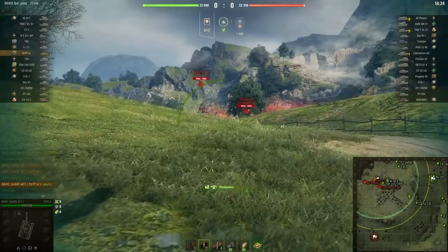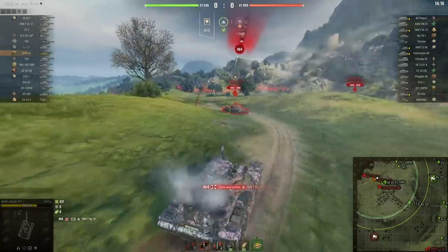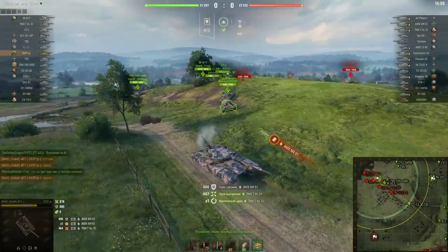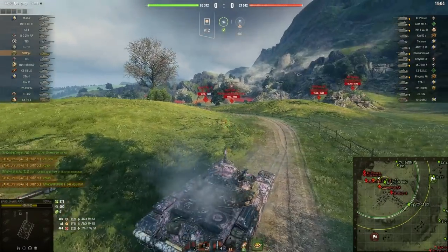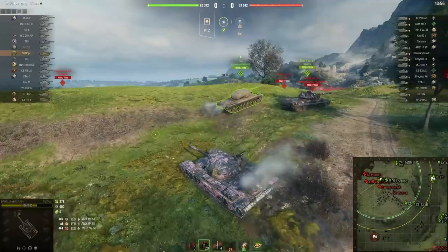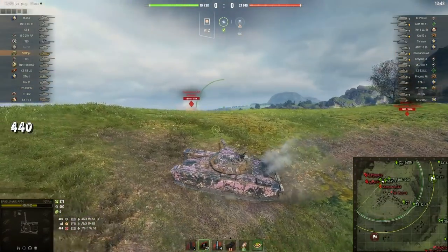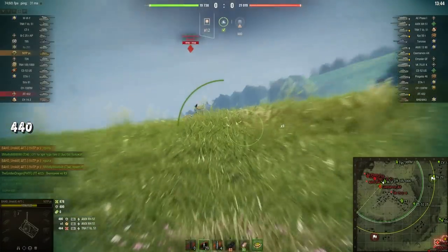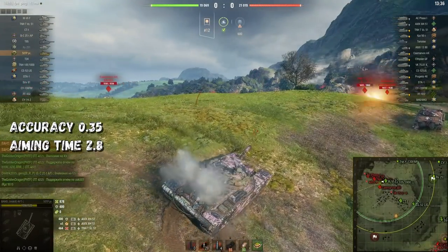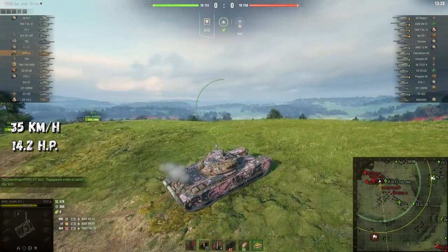In second place is the Polish heavy tank, the 50TP Prototype. Starting with pros — the armor: this is a well-armored tank. In the forehead of the hull, armor values in some parts exceed 320 millimeters, and even tier 10 tanks sometimes can't penetrate it. The sides of the hull are also quite strong. You can use its armor effectively, though you shouldn't rely on it constantly. The second and main plus is the gun: average damage per shot is 440, and damage per minute is pretty good. Accuracy, stabilization, and aiming time are also good for such a powerful gun. Mobility is typical for a tier 8 heavy tank.